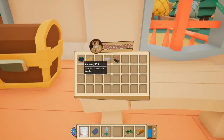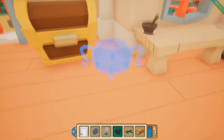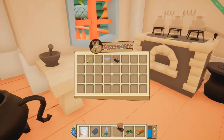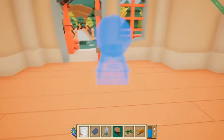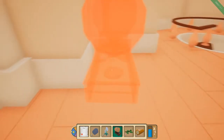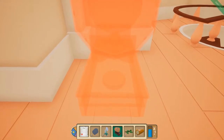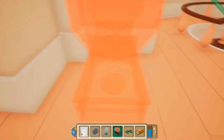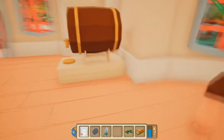We also have an alchemy pot, and we had to put this on the floor somewhere. I probably shouldn't have put the bed right there because I would have liked to have all this stuff together, but sometimes I don't think ahead too much. Let's put that right there. And the last thing to put down is a water barrel — let's find a nice little place for this. The placing is a little bit awkward, but I think it's just something I had to get used to. Yeah, we'll just put it right there. Actually, that's pretty perfect.